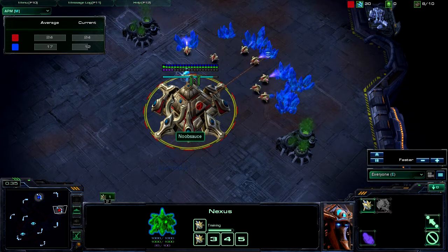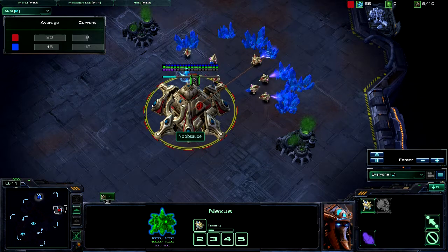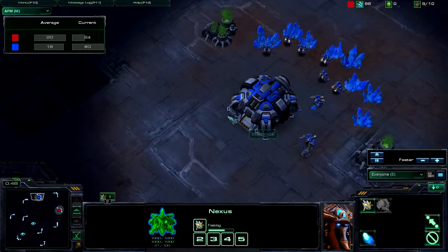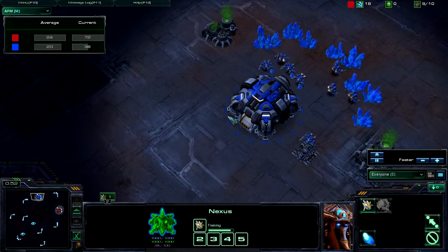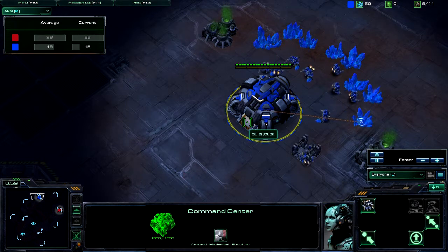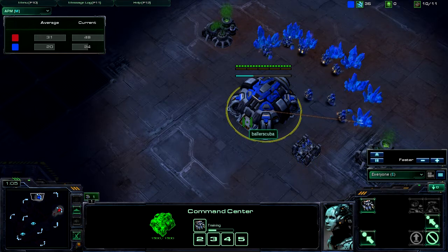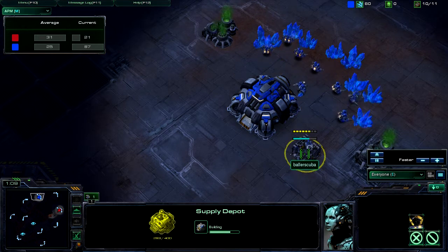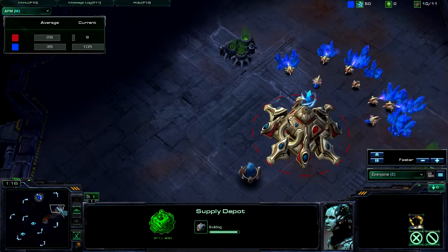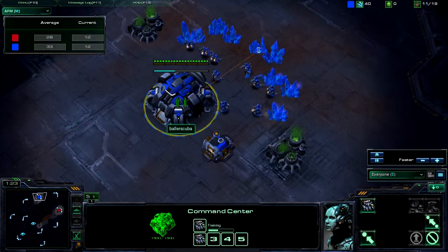I'll give you guys a couple seconds warning before I give away the spoilers. In the other games we went 1-1, so this is going to be a best of 3. I lost on Shakuras Plateau when I went for a mech build — didn't have the timing down. He came in with 4-gate and tore down my early defenses before I even had my first siege tank out. It was not good.